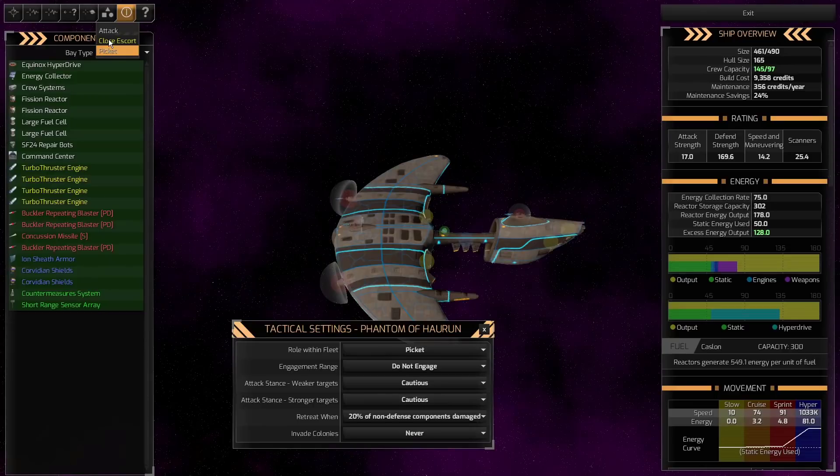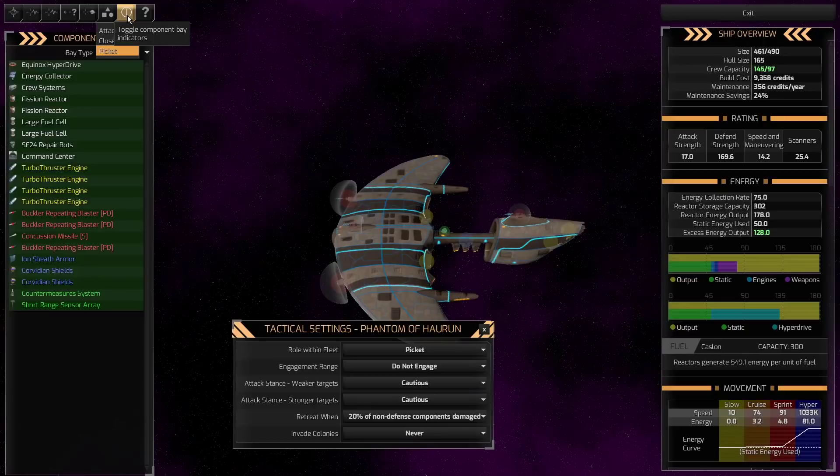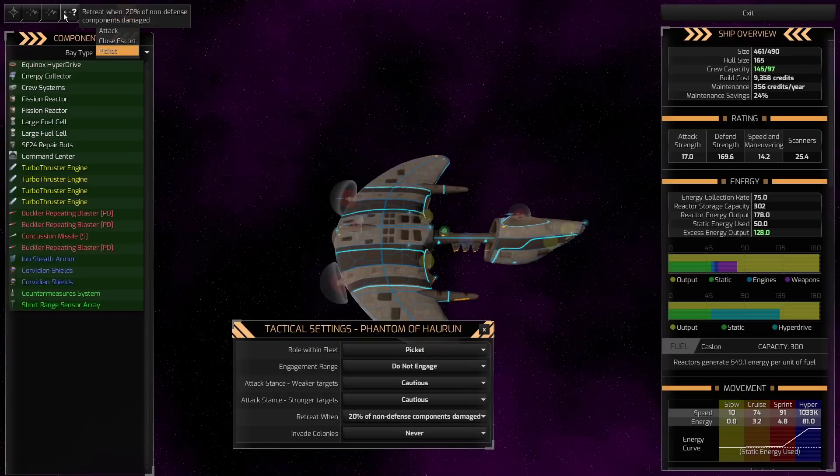There's a potential problem — it may be a confusing design, and there really needs to be a new feature that allows you to decide a few more things. For ships that you'll set to automatic — like six frigates you want to escort freighters or patrol a system — you're not going to manage them individually. So it's important that you set these settings at design time, where you probably won't individually override them from the ship view later.